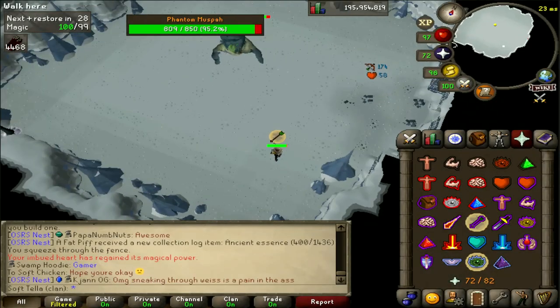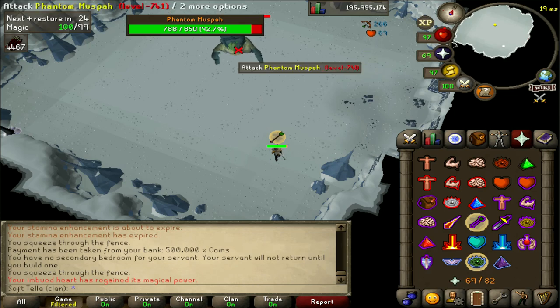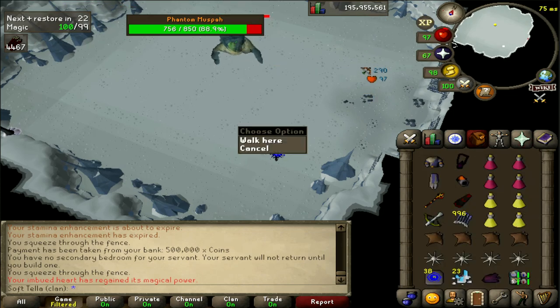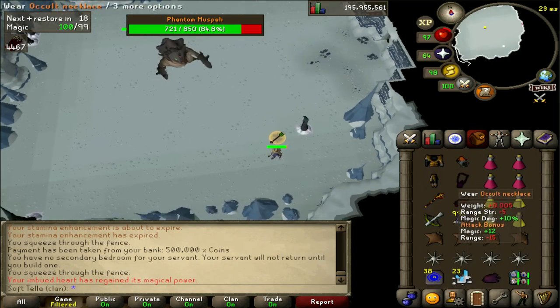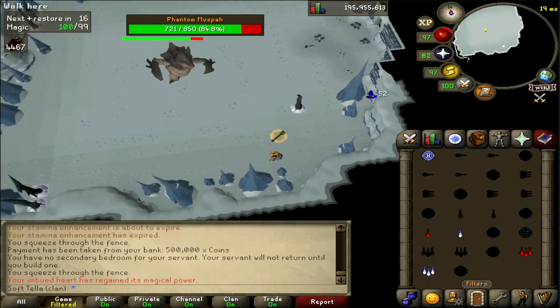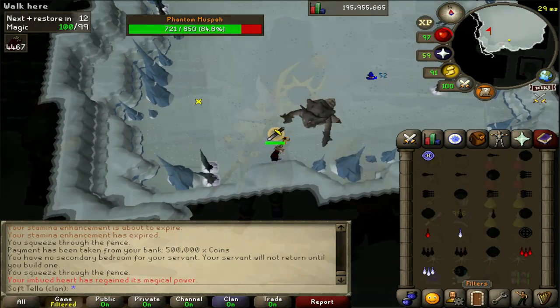Hello everyone and welcome to the complete and in-depth guide for the Phantom Muspah. I've been a little bit ill so if my voice is a little bit off I do apologise. This is not a gear guide or a drops guide — this is an in-depth guide to all of the mechanics in the Phantom Muspah's fight, as well as any tips or tricks I've picked up along the way.